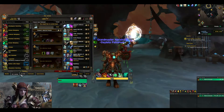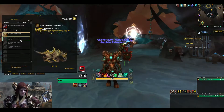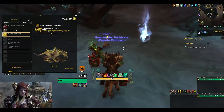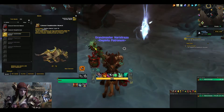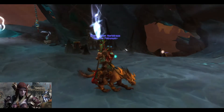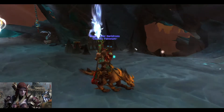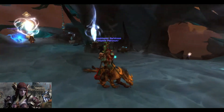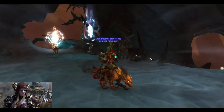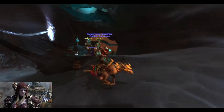It's another achievement mount so that's why we cannot learn it here, but you can already see it — the Colossal Soulshredder. That one is for getting Flawless Master on Layer 16 in Torghast, completing all the different wings, and then you get this mount. It kind of reminds me of a hyena, honestly, the way it walks and runs.